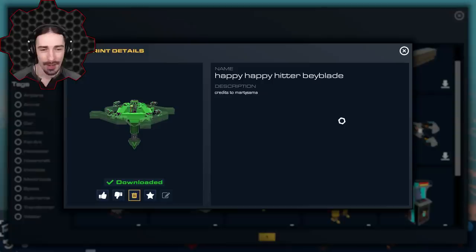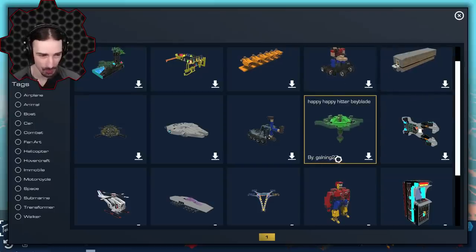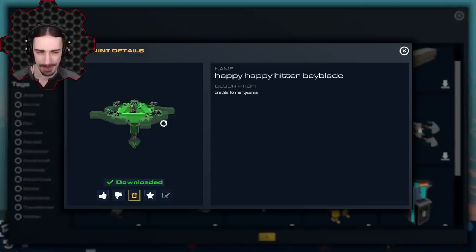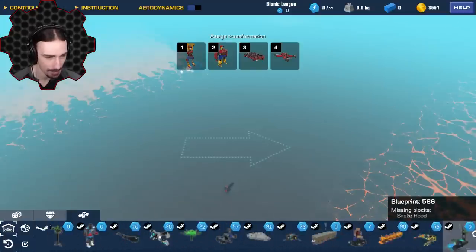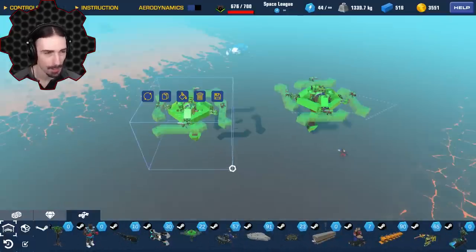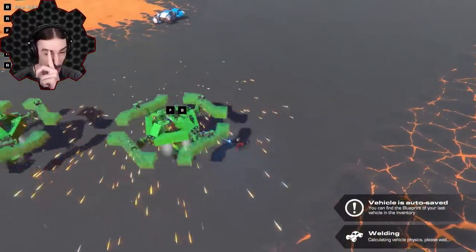Up next we're going to look at another Beyblade — we did Beyblades once a long time ago and now we've got a new one. This is called the Happy Happy Hitter Beyblade, credits to Marty Sama, but made by Galning 27. It might be based off a Beyblade design Marty Sama made. This one has some cannons on it, which I'm curious how that's going to work. Let's spawn in two of them next to each other and see what happens.